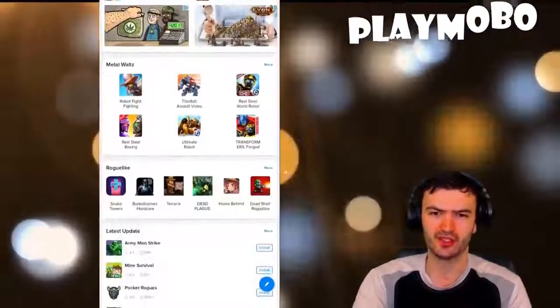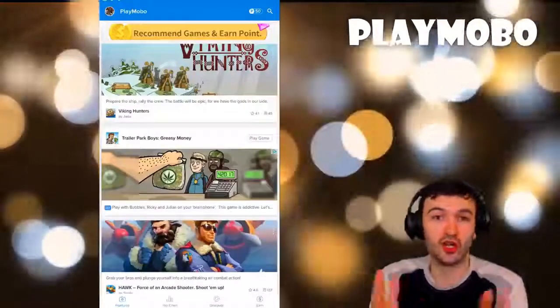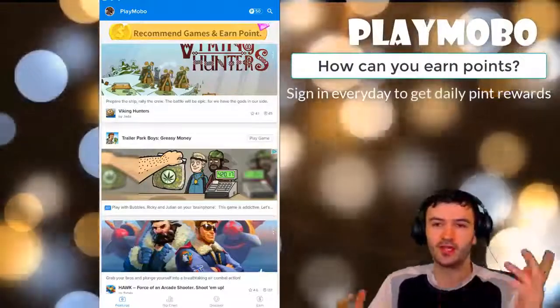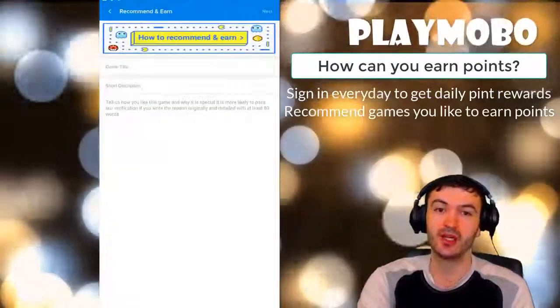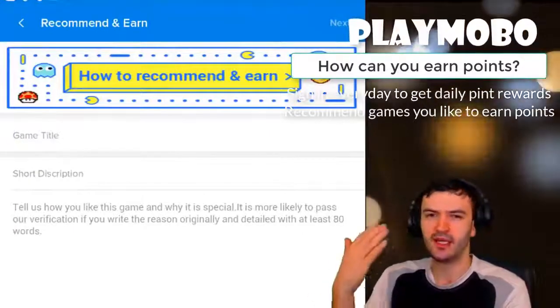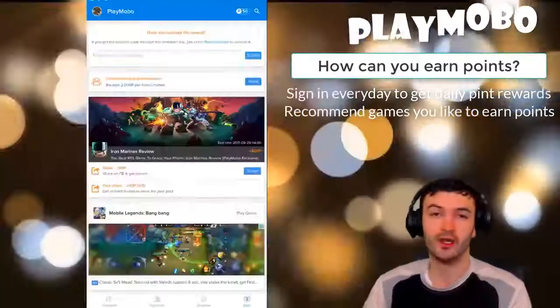So we have the Discover page, and then there's the Earn section. What are the ways to earn points? First, as soon as you log in you automatically get your daily coins — that's one way. Second, you can recommend a game: click the button, enter the game title and a short description of how it works and what you like about it. That's two ways right there.